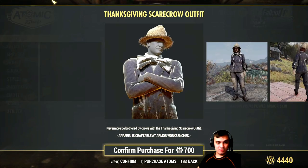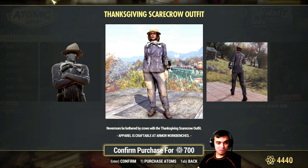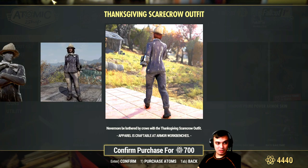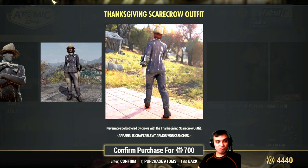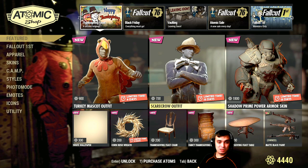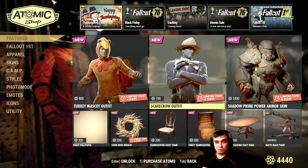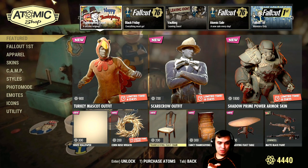I imagine how much the Santa Claus outfit is gonna cost us. Now this is a little bit better — a scarecrow outfit... actually, I take that back, I don't like it. 700 atoms is still a little too much. If it were around 400 I would probably grab it, but no thank you. Shadow Prime power armor skin — we had that one — and some new ones as well.